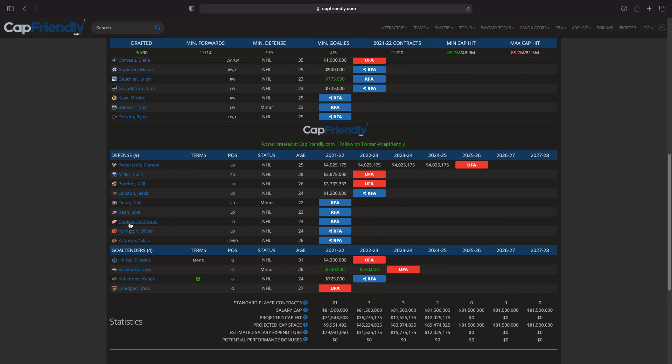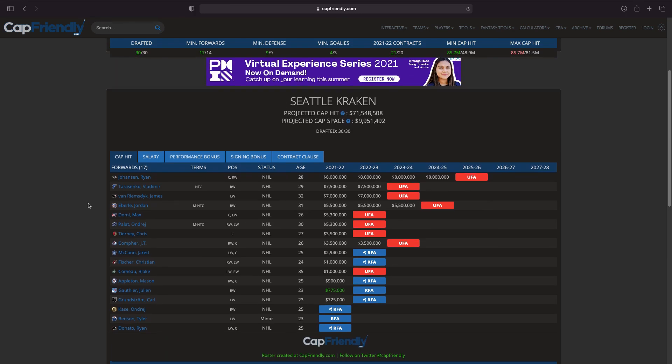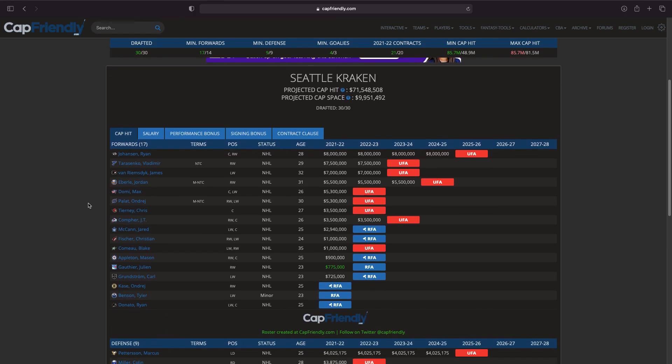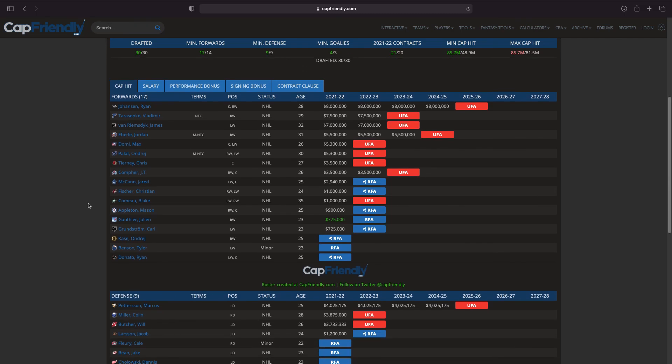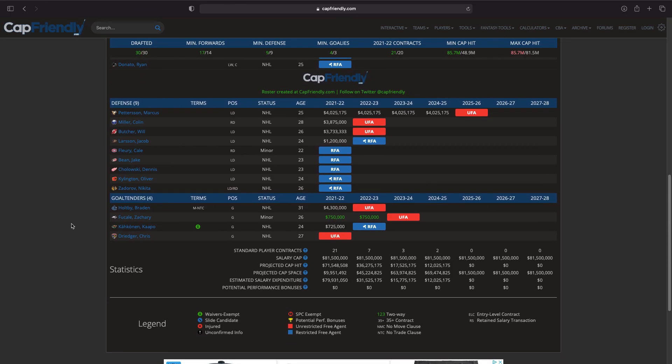It's going to be tough if you're Seattle — you've got about 9-10 million cap space to re-sign Burakovsky, Benson, Donato, Fleury, Bean, Cholowski, Kylington, Zadorov, and Driedger. I think Driedger might be their number one, with Holtby or Kahkonen backing him up. I took Holtby, but that's a lot of money for a backup — maybe they just trade Holtby and keep Kahkonen and Driedger as their NHL tandem, which seems to be the major consensus.